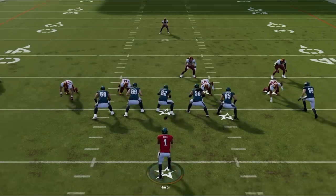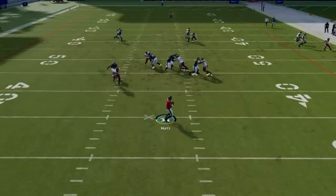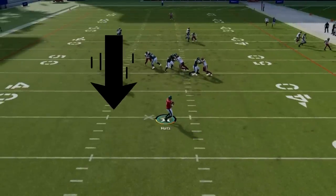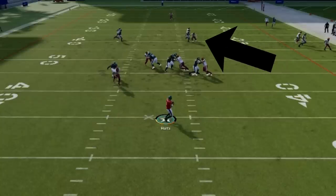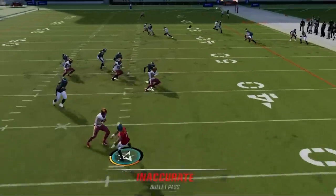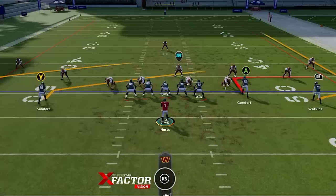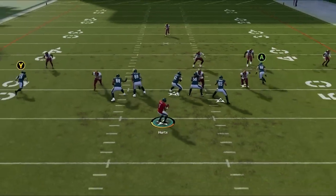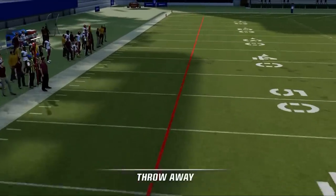That brings me to the 15-yard rule. Not only do you get penalized by leaving the tackle box, but you can also get penalties by dropping back too far in the pocket — dropping back past 15 yards from the original line of scrimmage will make things happen like your receiver icons disappearing for the entire play. Even more damaging is if you throw a pass from more than 15 yards behind the line of scrimmage, as it will cause an inaccurate throw more likely to get intercepted. In that situation, it's best to throw the ball away by pressing in the right stick or R3 to throw safely out of bounds.